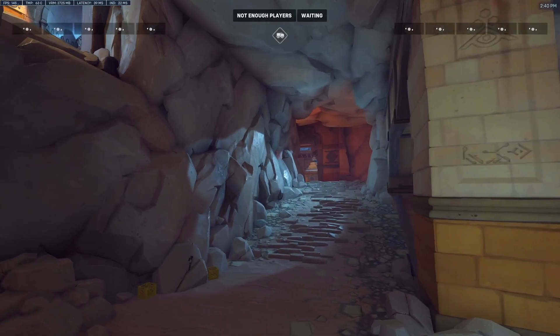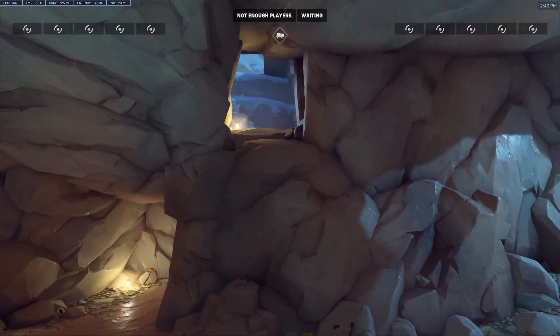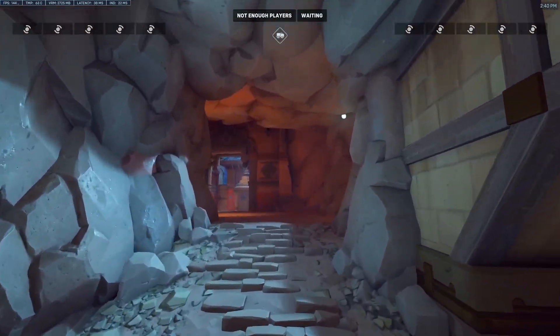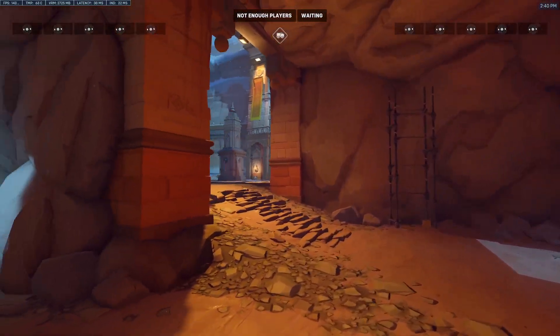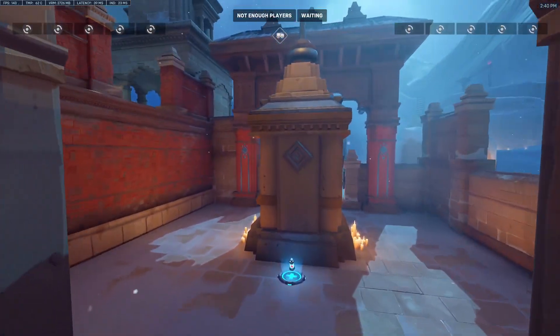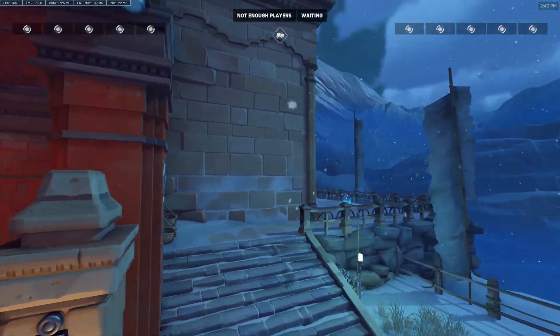Bastion is just sitting up there. I guess the payload goes through here — this is a pretty tight place for a payload. There are more poke holes for the defenders. The payload goes out around here. There's a small health pack right there, and around this flank there's the big health pack.